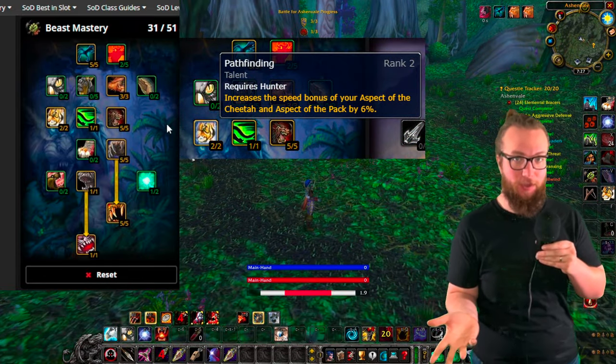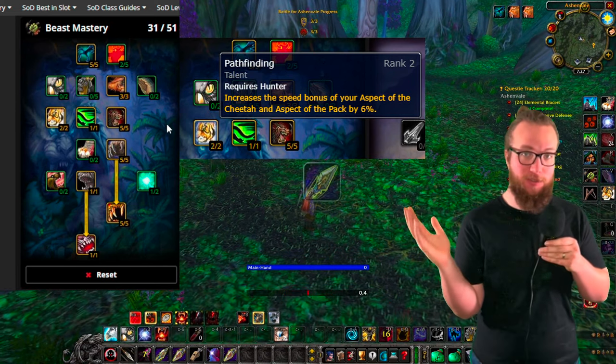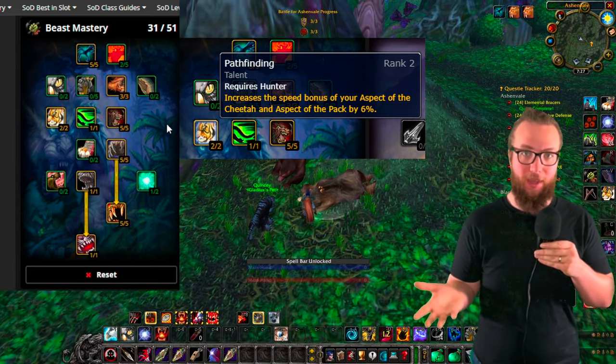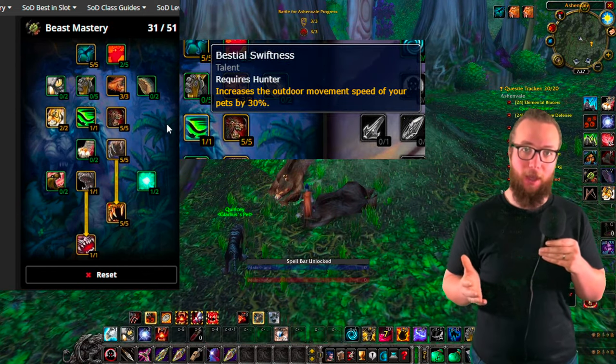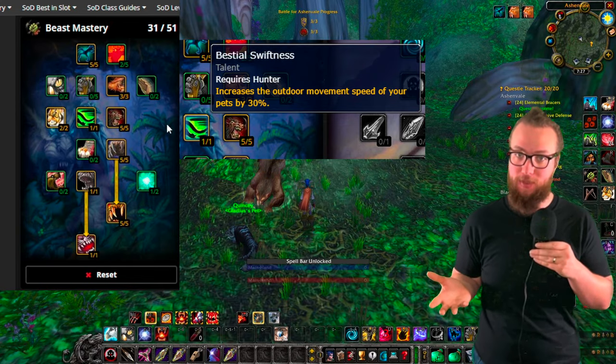First of all, we are taking Pathfinding. Pathfinding is gonna be really useful. Before level 40, we're not gonna have a mount, so we're just gonna be running everywhere. This extra percent movement speed is gonna really help us just get to our goals a lot faster. Also, I am taking Swiftness. Swiftness is gonna help your pet get to the target a lot faster because it's gonna be moving at 30% faster.